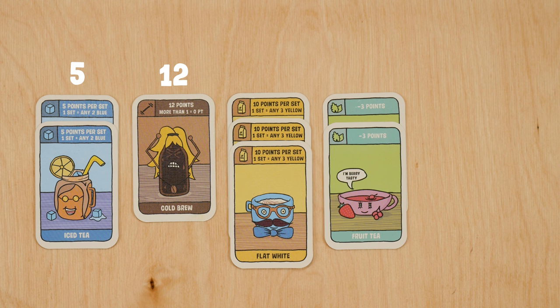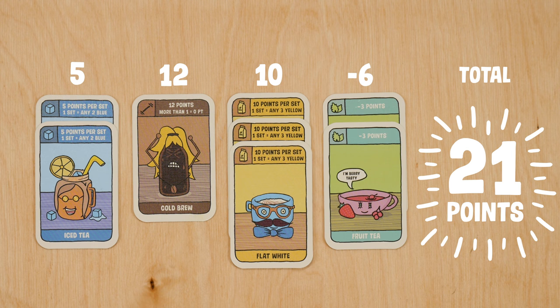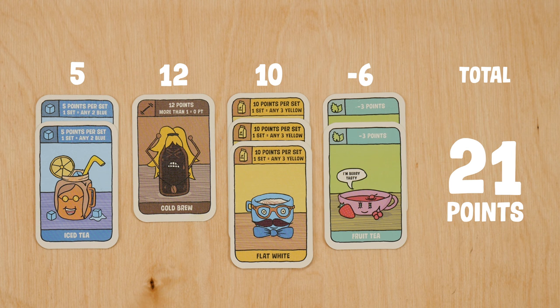If you have more than one brown card, discard those too. Next, add up all the points from your remaining drinks cards. Remember to subtract those sneaky minus points and to add any points gained from action cards. The player with the most points wins!